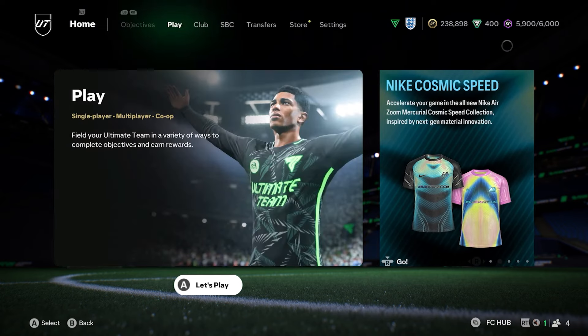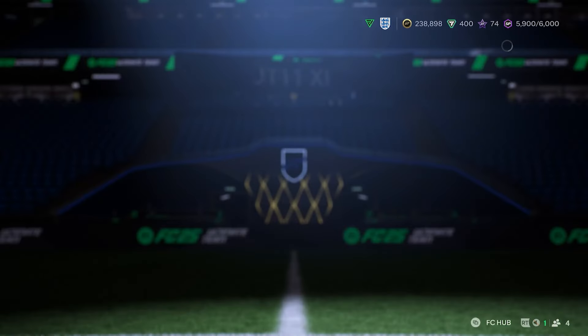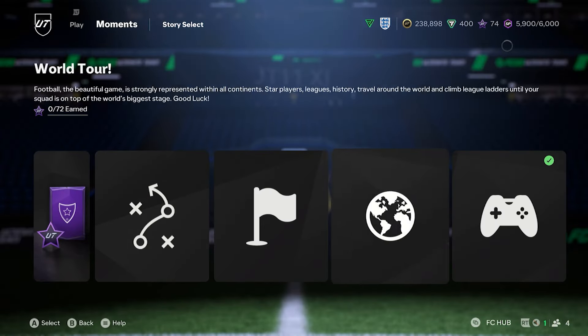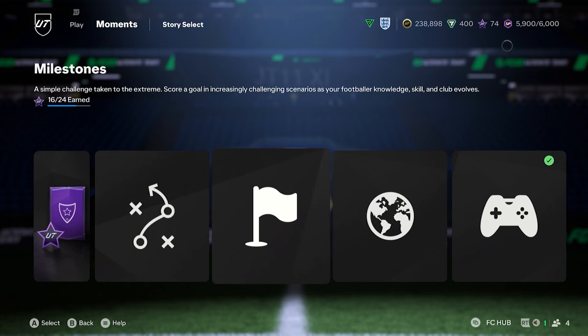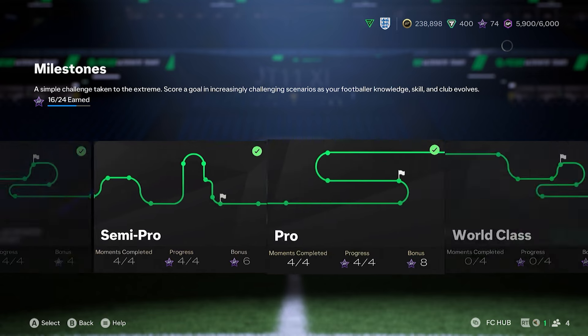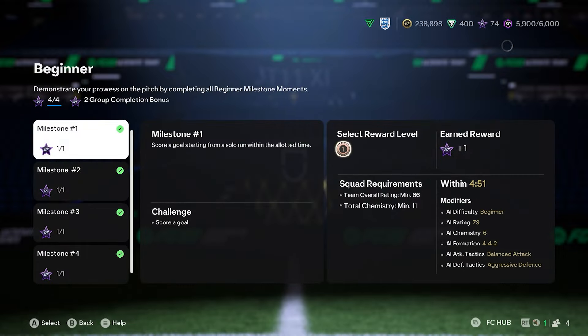So in FC25 you have Moments. Moments is a mode that really is at the start of the game and that's about it. You obviously have all of the starting ones with the Season Challenge, the World Tour, the Milestone and Foundations, and you get points from it. As you can see, if you've completed a few you get some bonus points for finishing off sections and you get points per one.